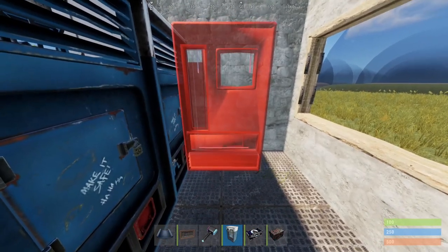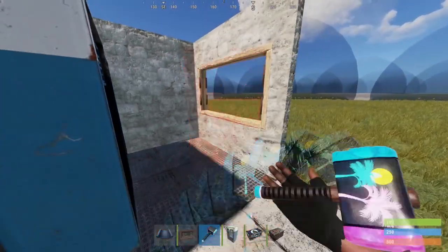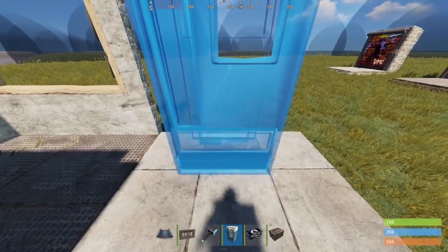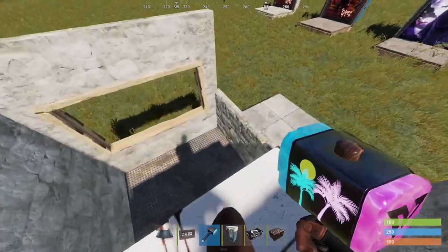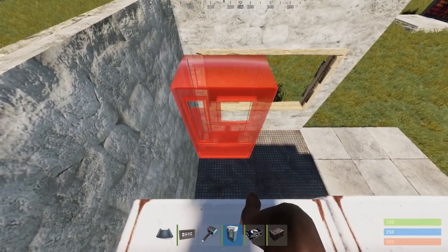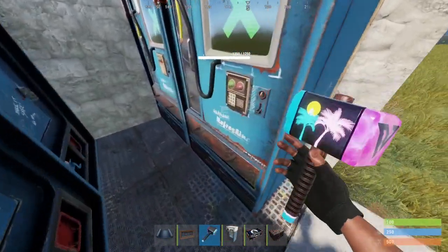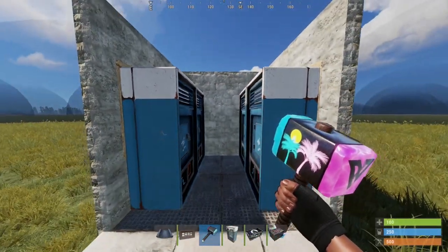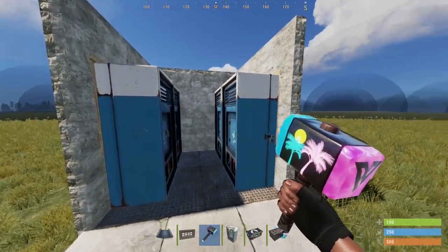We cannot place one here in the center, and we also seemingly cannot place one against this window. The reason we can't place one against this window is due to the proximity to the player — the collider that they added is hitting the player model. However, if you boost yourself up on top of your other vending machines, you can add the vending machine storage right here and right here. Then we can fit between them once we rotate them. And there we go — four vending machines in a one-by-one.